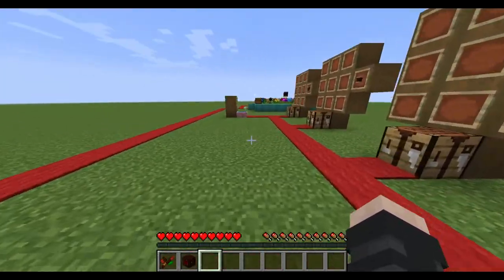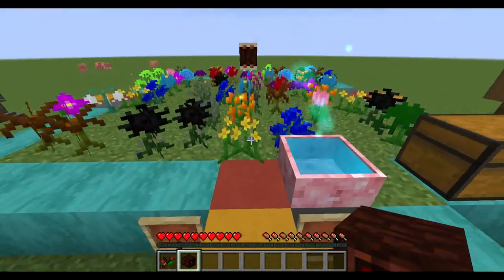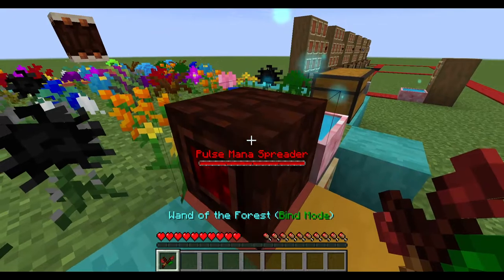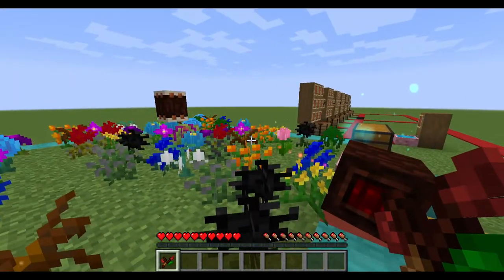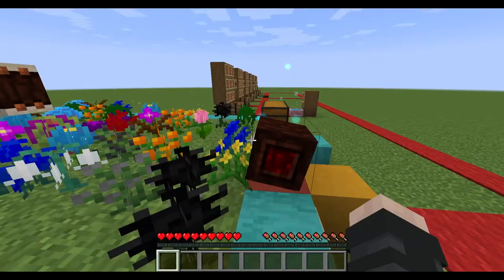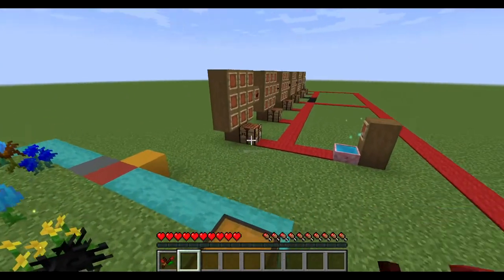We can then head back over to here. Where you see the red block I had, we're just going to place the pulse mana spreader on there. Just to be sure, we are going to bind it up, and as you can see, the line goes to the drum. That should be working fantastically.